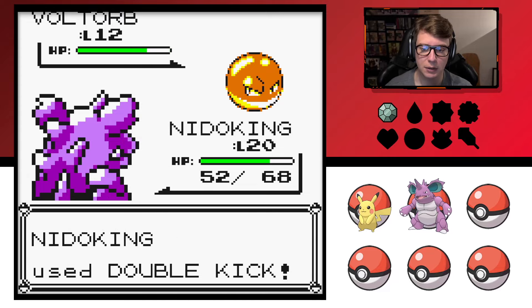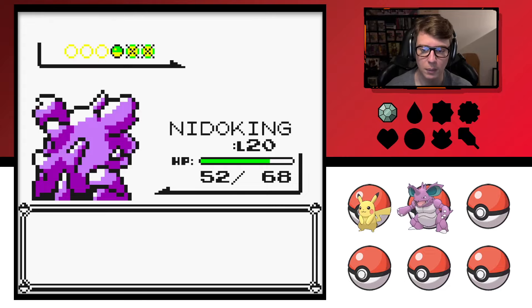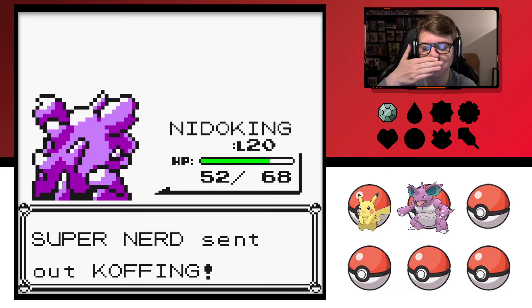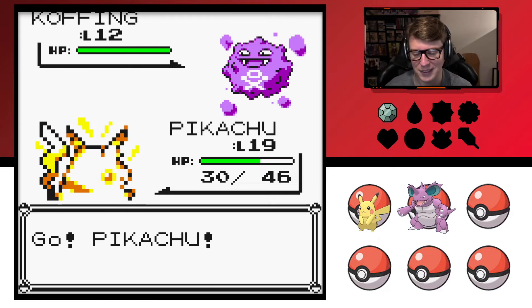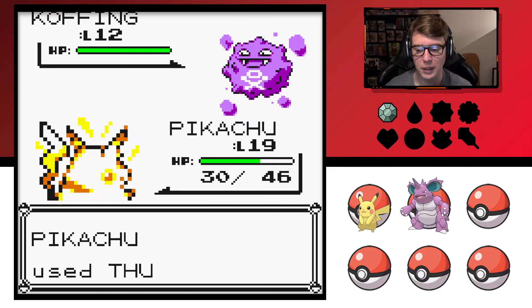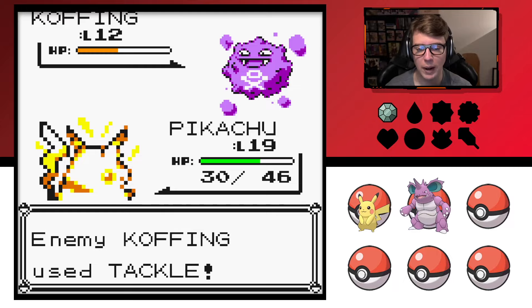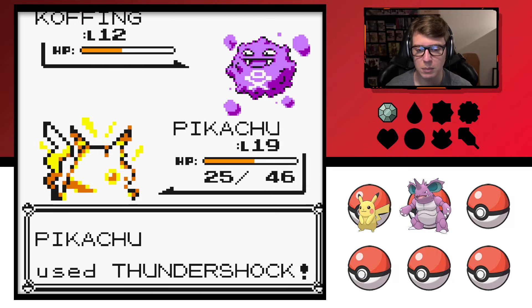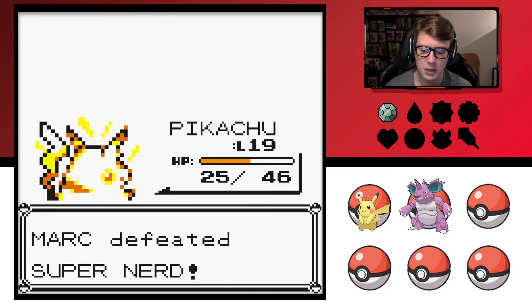If he uses Self-Destruct or Explosion or whatever, it would take Pikachu out in one hit. Plus Nidoking was able to take him down in one move, so I'll throw Pikachu back out. Koffing looks pretty good — he resembles Grimer actually, the color palette, the chewed gum looking design. He looks very flat somehow as opposed to more rounded, because he's like a big floating ball of spewing gas.